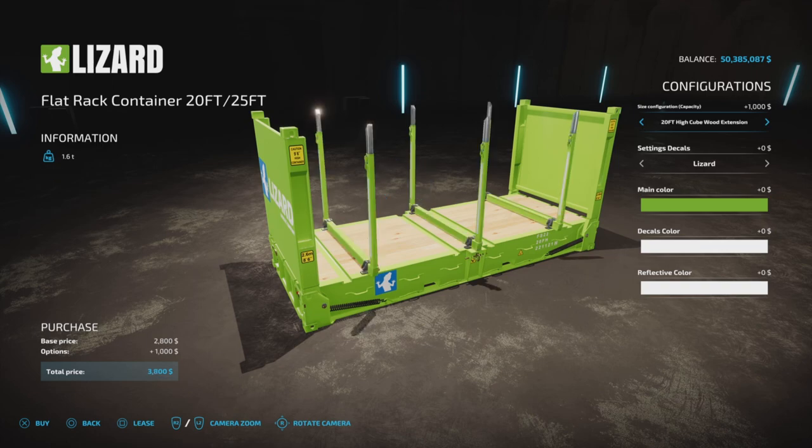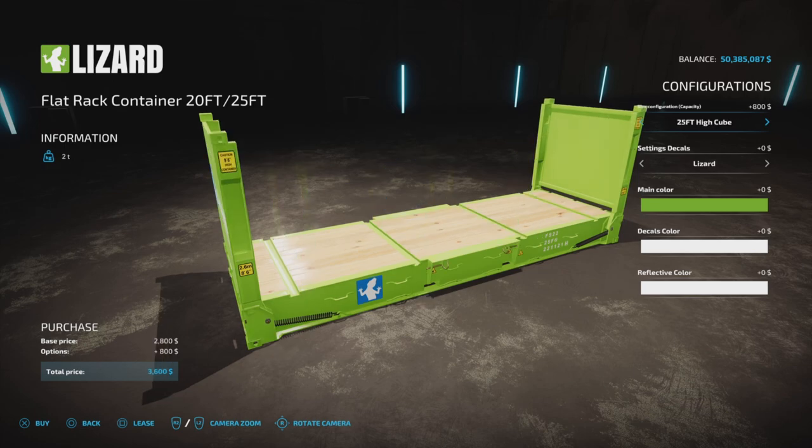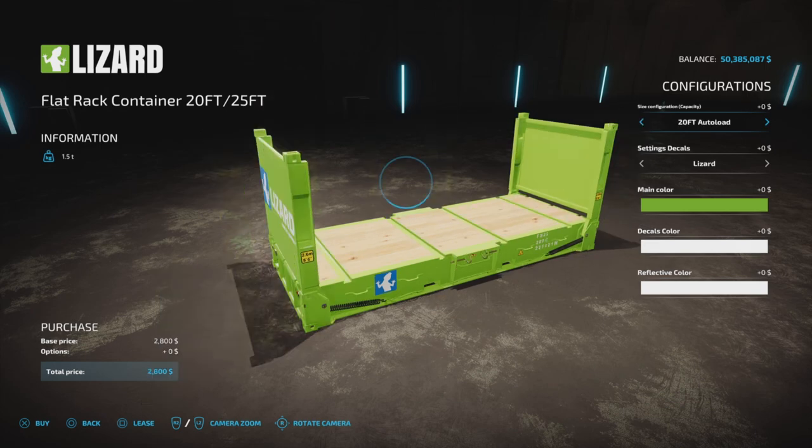Then we have the wood extension and then the 25-foot: 25-foot auto load unreal, auto load at 18,000, and 120,000 at the unreal. That's your 140,000 maximum — that's as big as you're going to get.